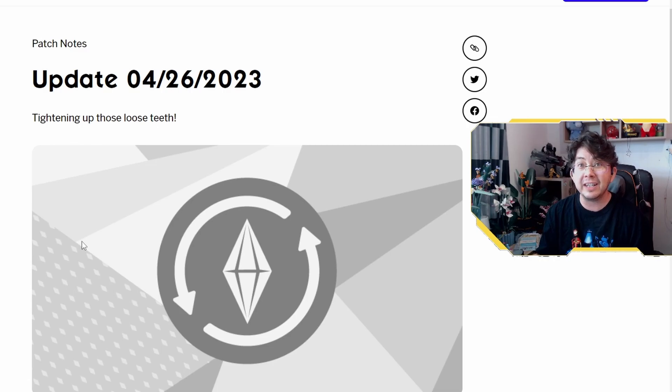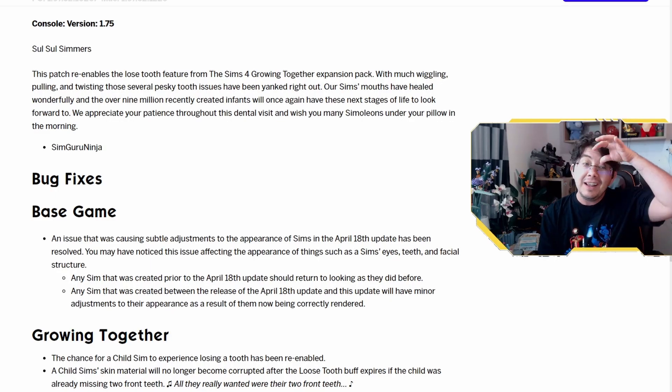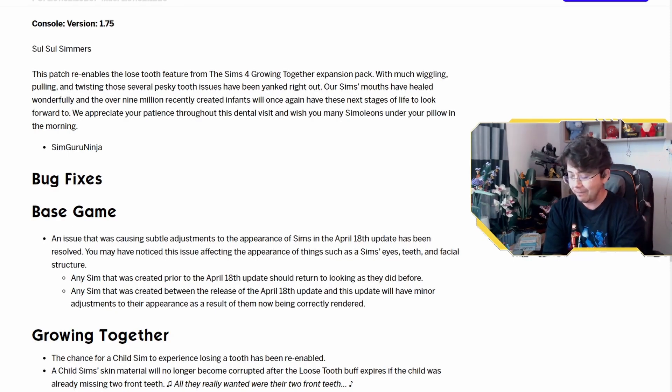Here's what SimGuru Ninja said in the patch notes: 'Social Simmers, this patch re-enables the loose tooth feature from The Sims 4 Growing Together expansion pack. With much wiggling, pulling and twisting, those several pesky tooth issues have been yanked right out. Our Sims' mouths have healed wonderfully and the over 9 million recently created infants will once again have these next stages of life to look forward to. We appreciate your patience throughout this dental visit and wish you many Simoleons under your pillow in the morning.'